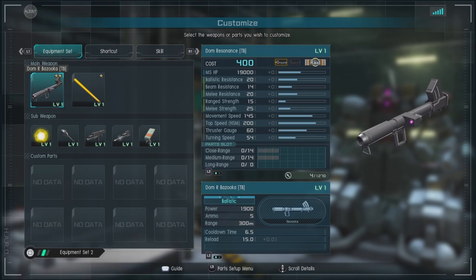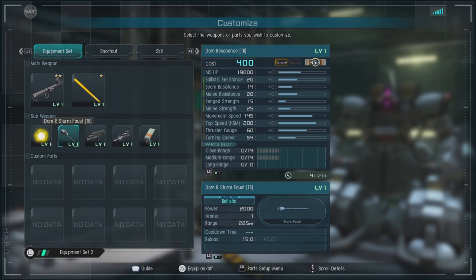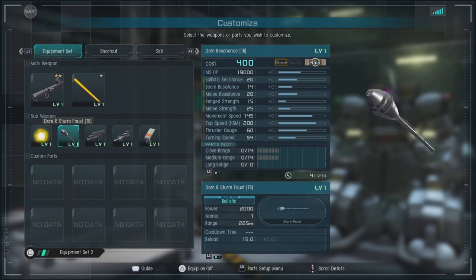For equipment we have the DOM R Bazooka TB — it's a rocket bazooka, pretty good, does exactly what you'd expect. The DOM RH Saber, or Heat Saber TB — its basic attack thrusts forward, and the R2 downswing does one big swing and propels it forward, so keep that in mind.